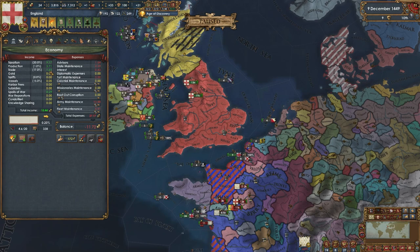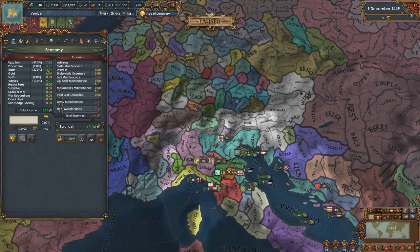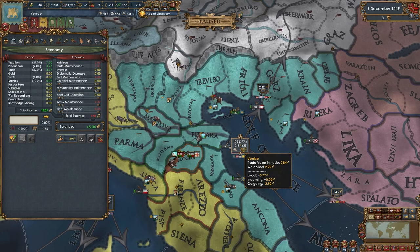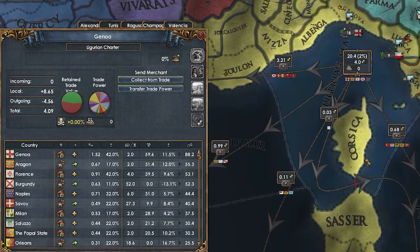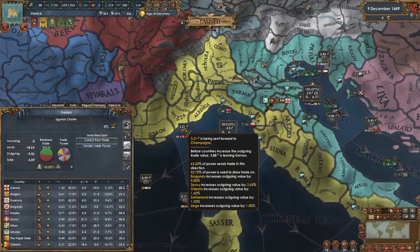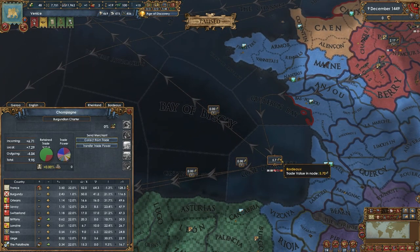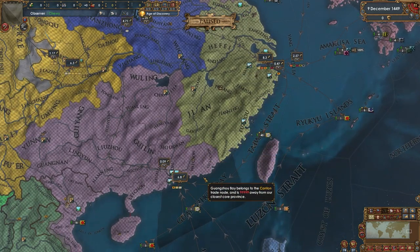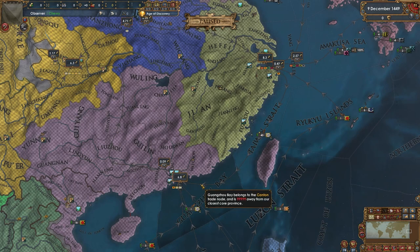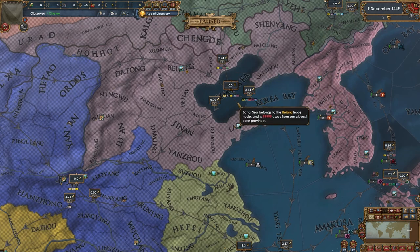Safe to say England is not getting a whole lot of trade income — their balance is pretty bad. Venice is still doing okay because they control most of the trade power in Venice, meaning a decent amount of trade will actually stay there. You can see how much is going over to Champagne, and then Champagne is promptly losing a ton to the Rhineland as well as Bordeaux.